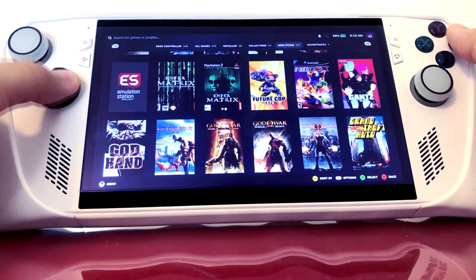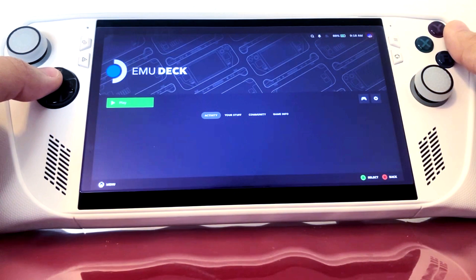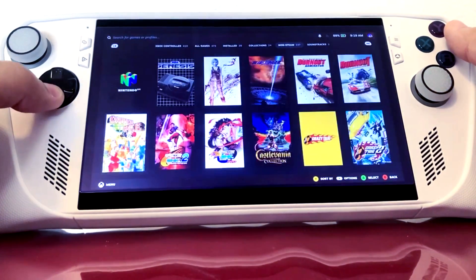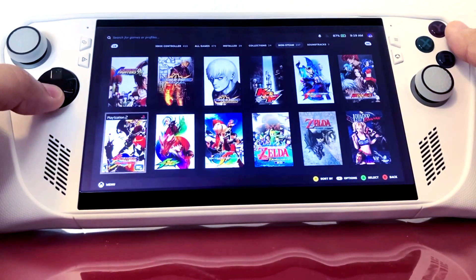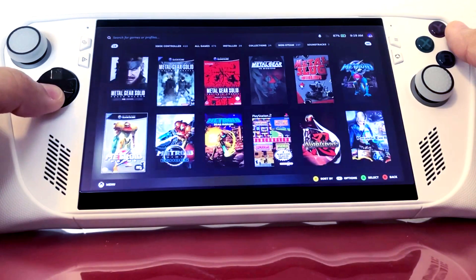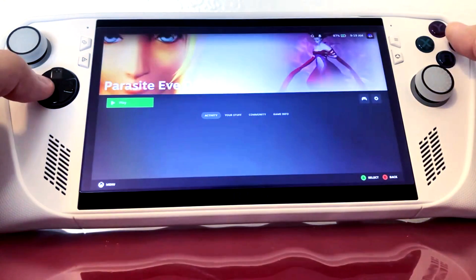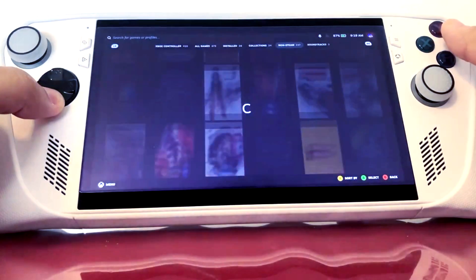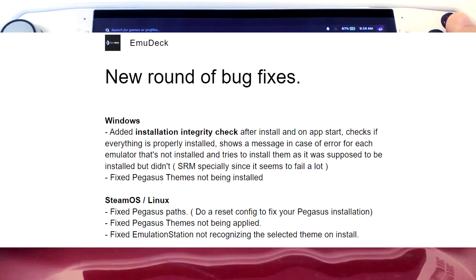I have about 240 non-Steam games — emulation and third-party titles — installed on my ROG Ally, and I categorize them. So if I want to boot straight into gaming mode, I have that option. Thank you to EmuDeck and all of the developers for listening to my feedback, because I reached out to them about their paths and integrity — they should have some kind of validation process for their installations.